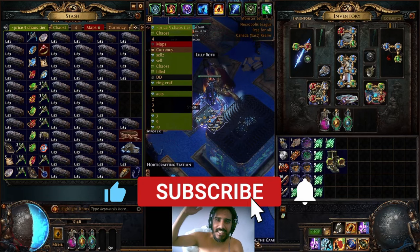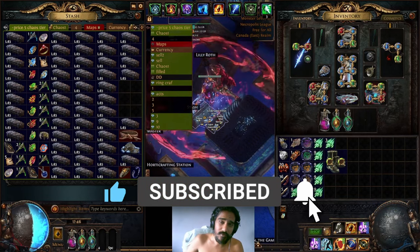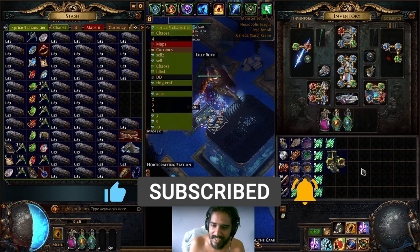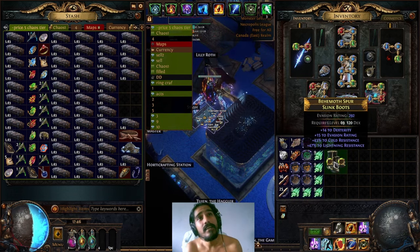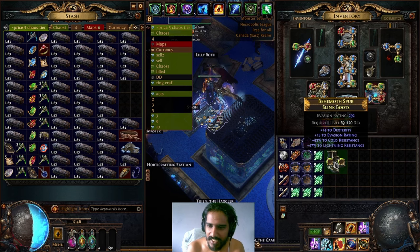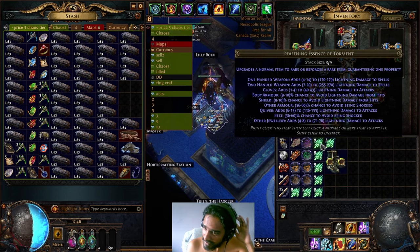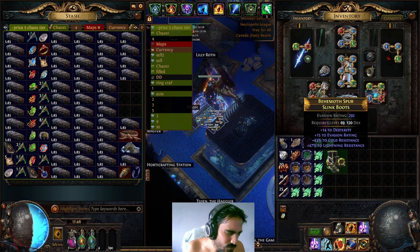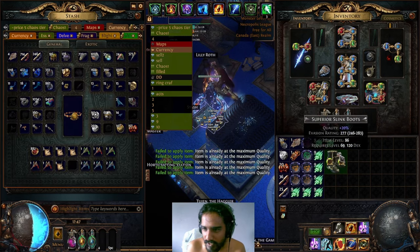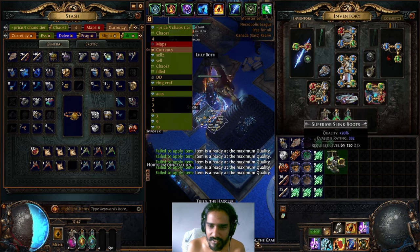Hi and welcome to Trojant! On today's video, we're going to be crafting 100% shock avoidant boots with Aspect of the Spider. So we're gonna spam Essence of Torment until we hit T1 or T2 spell suppression, with an empty suffix. 20% quality — just because it looks better.